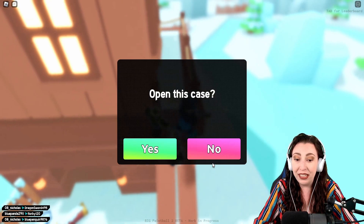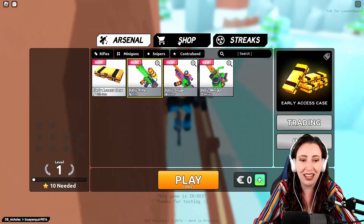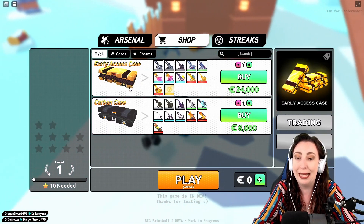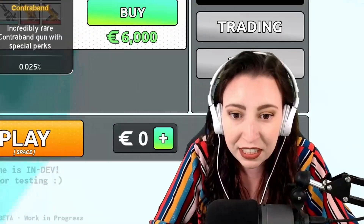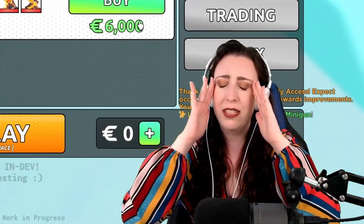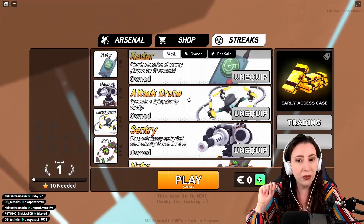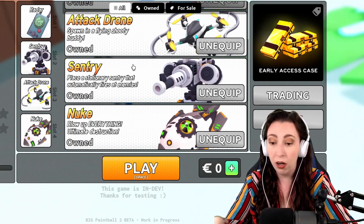And I get a free early access crate — we're going to open that, but not right now. Let's take a look. The shop is pretty inexpensive. We're going to buy a lot of early access crates, as many as I possibly can, and I can get a random contraband. Incredibly rare contraband is on a special person. I am going to play so much of this game. What about streaks? Currently the mini sentry and the confetti nuke aren't in the game.